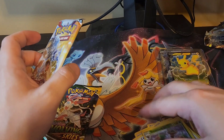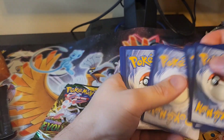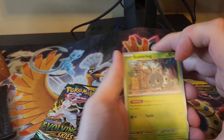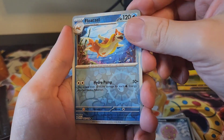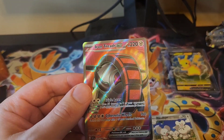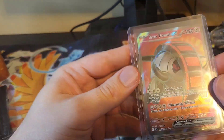Let's open Scarlet and Violet — saving Evolving Skies for last again because that's where you really want to pull big. Cards: Scatterbug, Shuppet, Sprigatito, Houndour, Mabosstiff, Miriam, Spiritomb, a reverse Floatzel, a reverse Meowscarada, and a full art Iron Treads EX! Hilarious — I got the regular Iron Treads EX in the other fanny pack. I can make myself a full Iron Treads deck now, I think I've got three or four of them!